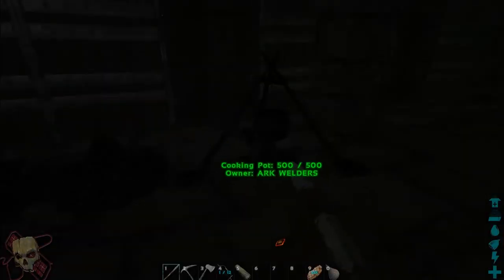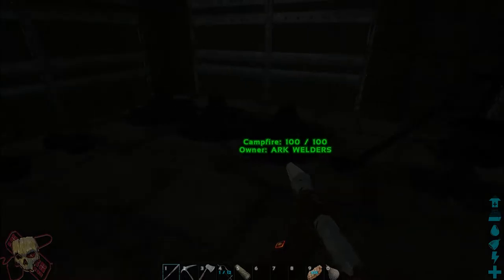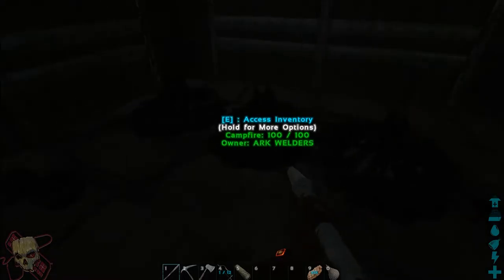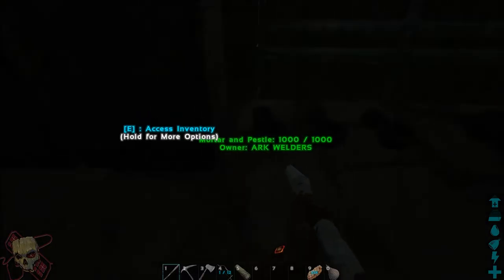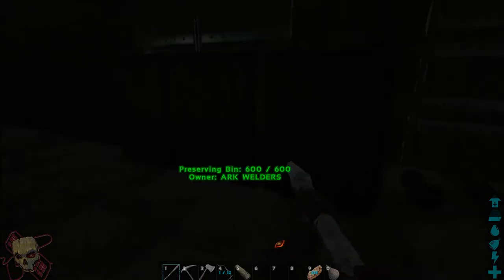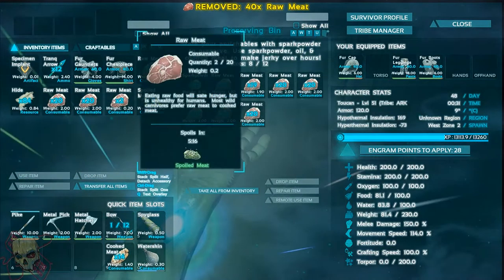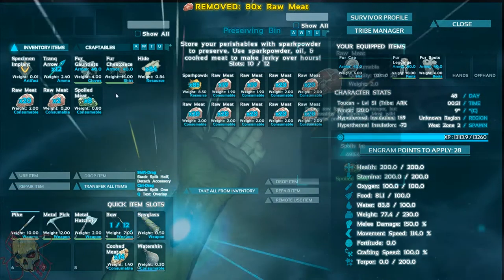I have a cooking pot, three campfires for massive food cooking power, three mortars and pestles, and three preserving bins. Only one of them is active right now because I don't really need all three quite yet.